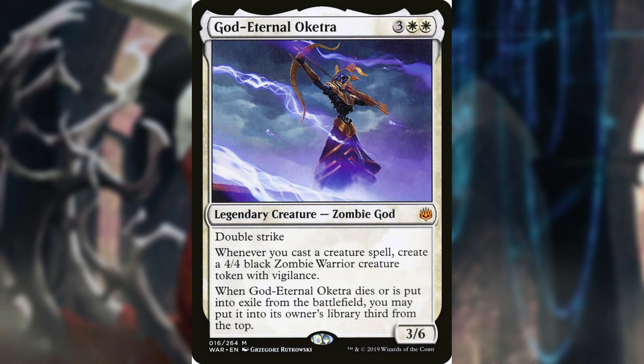God-Eternal Oketra is a 3/6 zombie god with double strike, and whenever you cast a creature spell, you create a 4/4 black zombie warrior creature token with vigilance. When God-Eternal Oketra dies or is put into exile from the battlefield, you may put it into its owner's library third from the top. Your opponents' only hope is to exile this card from hand or your graveyard to be rid of it for good.